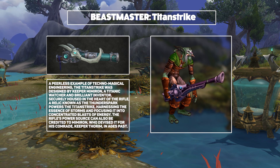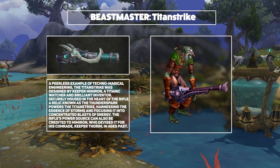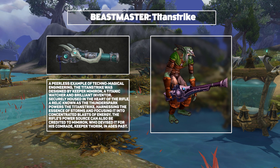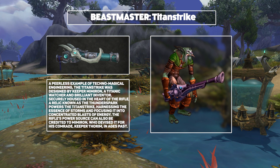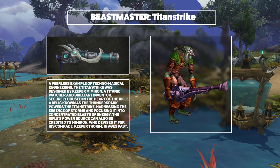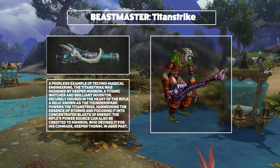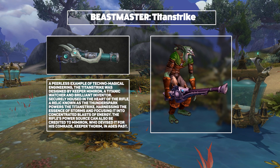Next, we've got Hunters, which are my main class, starting off with Beast Mastery, who are going to be using Titan Strike — a gun designed by the Titan Watcher Mimiron and empowered with a relic called the Thunderspark. Overall I think this is really, really nice, but nice is about as far as it goes. I'm kind of struggling to see how this is going to work in with some of the more traditional hunter sets and themes. I hope there's something maybe a bit more earthy available in the variants of this weapon.